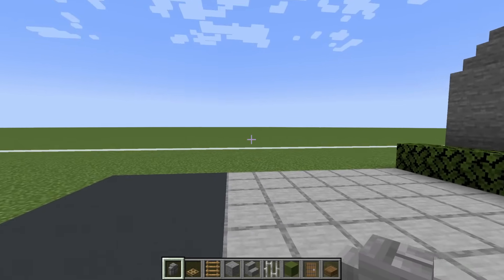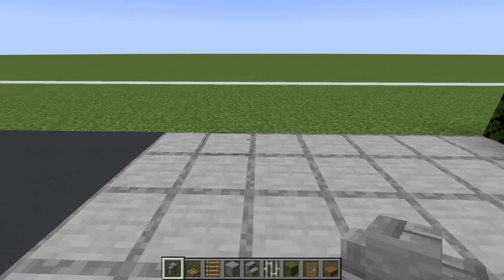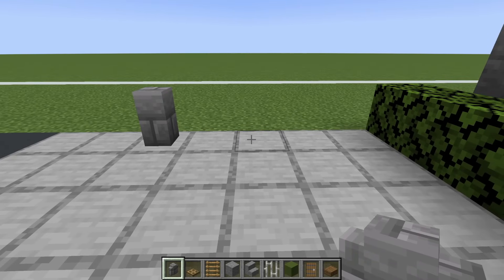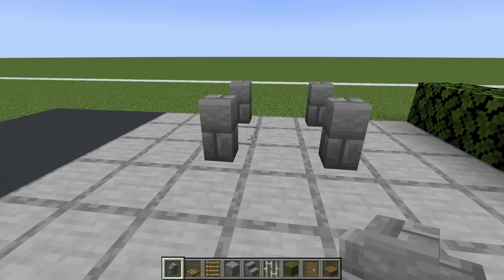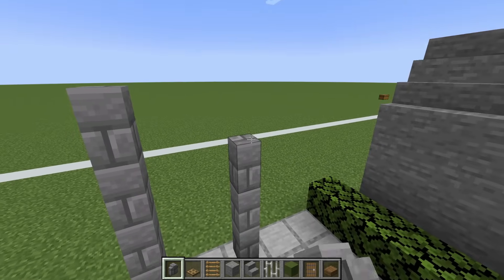Next we will make a guard tower. The position for this is on the third smooth stone block extending inwards from the end of this road. Place a stone brick wall, leave a gap of one, place another wall, leave a gap of one in front of each of these and place another wall. Extend each one of these up by three.